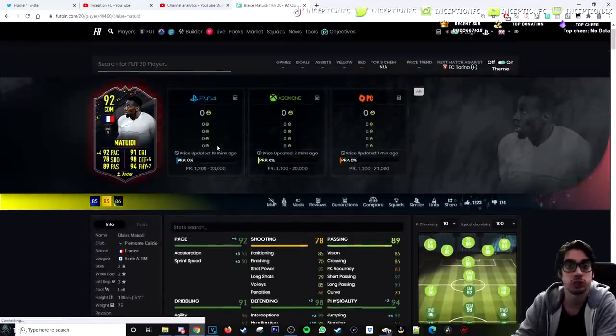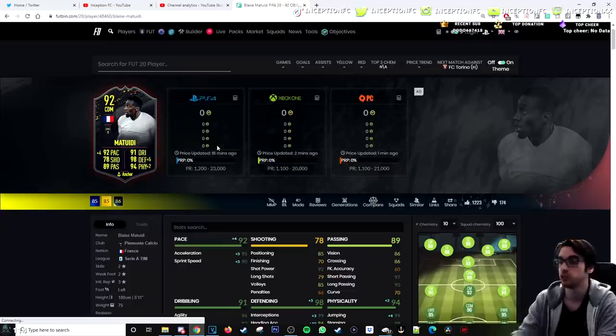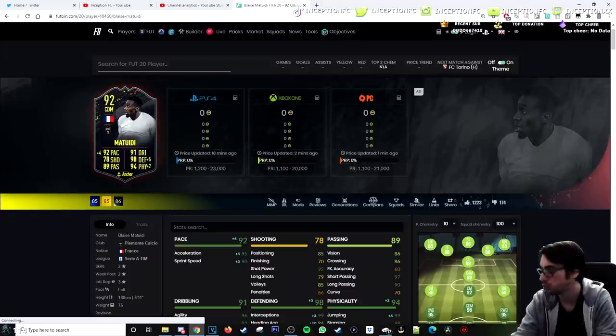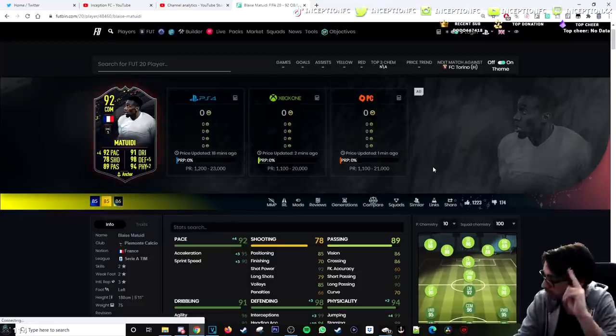Hopefully you guys enjoyed the review. If I was going to choose between the cards I enjoyed the most, it would probably be Draxler — really, really fun to use. The reason why he was the most fun was because he had the finesse shot trait with the 5-star weak foot, which is huge with the way he plays in games. Thank you guys so much for watching, I'll catch you guys for the next one. Peace out, love you guys.